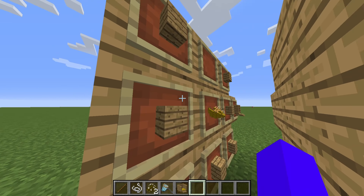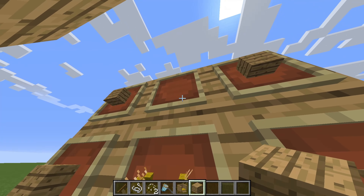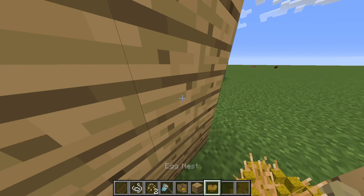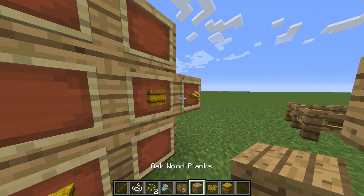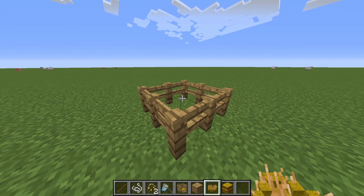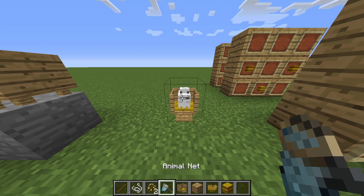For a nesting pen you need seven planks of wood — any type works — an egg, and an egg nest. To make an egg nest you only need three hay bales. Once you have those you can make the nesting pen. After you've done that, place your nesting pen down and shift right-click it with your chicken.